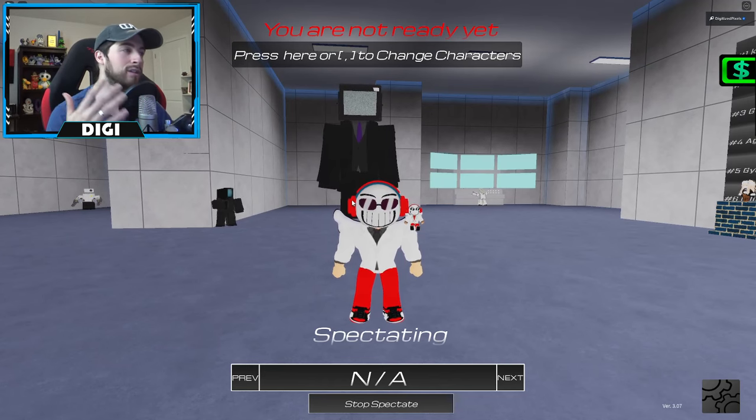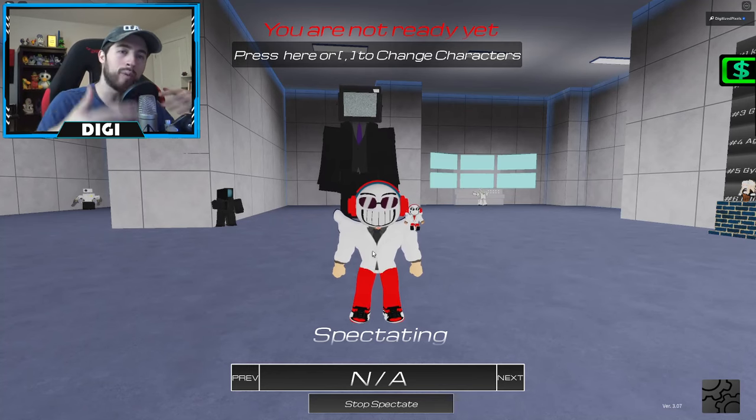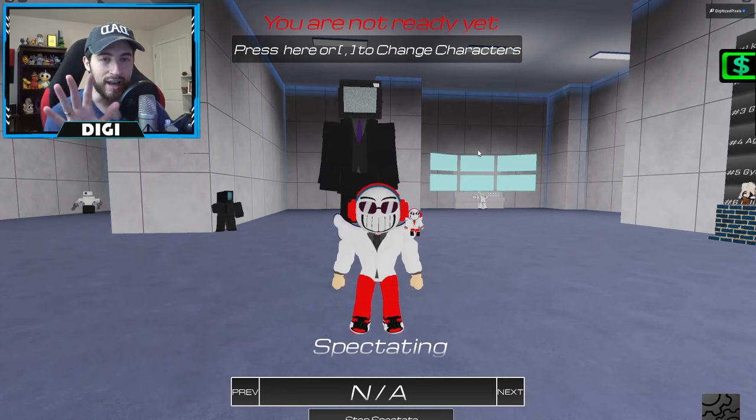Something I've been seeing asked a lot is: Digi, where do the cog wheels drop? Who drops them? Here is a screenshot of the list. The orange cog is dropped by the Transmitter Toilet, cyan by G-Man 2.0, white by G-Man 2.5, green by Astro Detainer, red by Titan Speaker Man, and gray by G-Man 1.0 — the basic one.